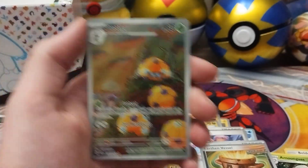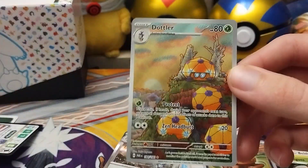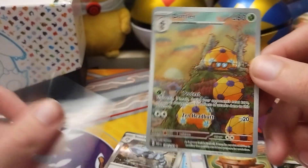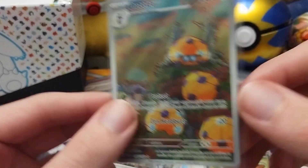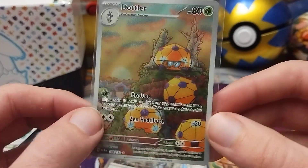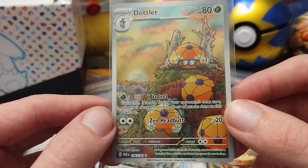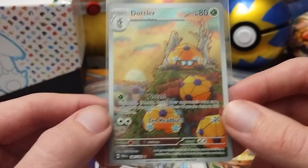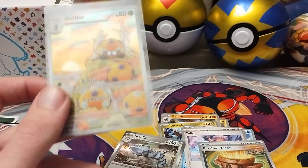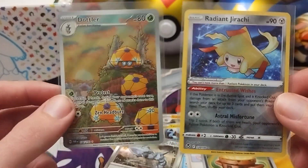We got a Dotler and we got a Steelix. I'll take a Dotler — he's very underrated. I like that they gave him an art rare in this set because he evolves into Orbeetle. That's beautiful. So let me know in the comments which pack you think had the better hit.